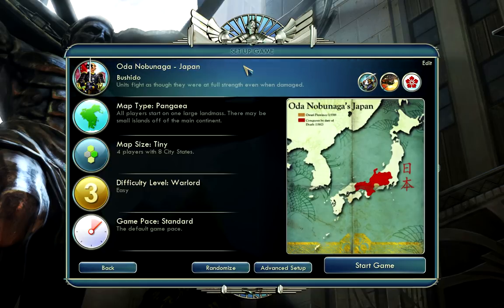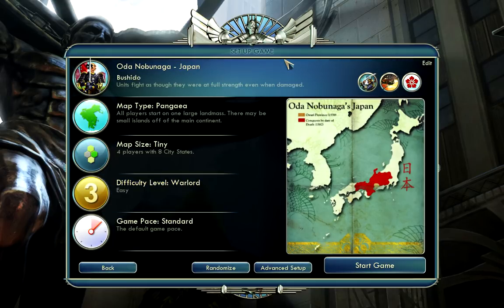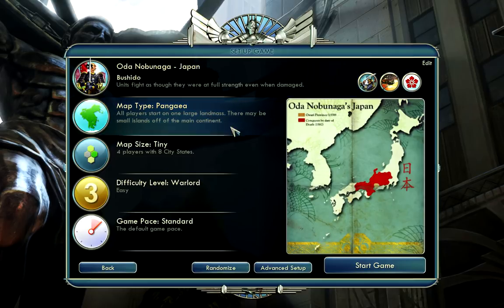I know there's a lot of people, acquaintances, who've told me they're interested in Civ5 even though they haven't really played — even one guy who said he'd played the demo, had fun, even though he didn't have a clue what he was doing, so that's who this video's for. As you can see, I've already got my game set up. I decided to play as Japan, because Japan's cool — Bushido is really strong, it's one of the strongest, if not the strongest, unique ability in the entire game. I am going for a Pangea map.